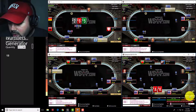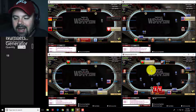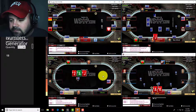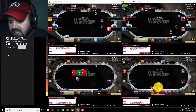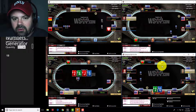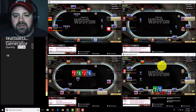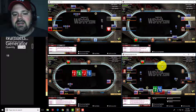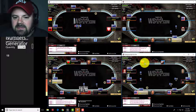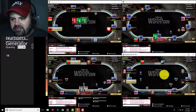Over on Table 4 I'm going to go for a pot-size raise on the button — it's going to look like a squeeze. No matter what happens, I'd be perfectly fine getting it all in here because my hand looks so much like a squeeze. When we win, this is a great result — we just win about seven big blinds without seeing a flop. We realize 100% equity from the pot with a hand that obviously doesn't have 100% equity to win, especially seven-ways. Anytime you can pick up free money without seeing a flop it's a huge win, especially when it's a handful of big blinds.